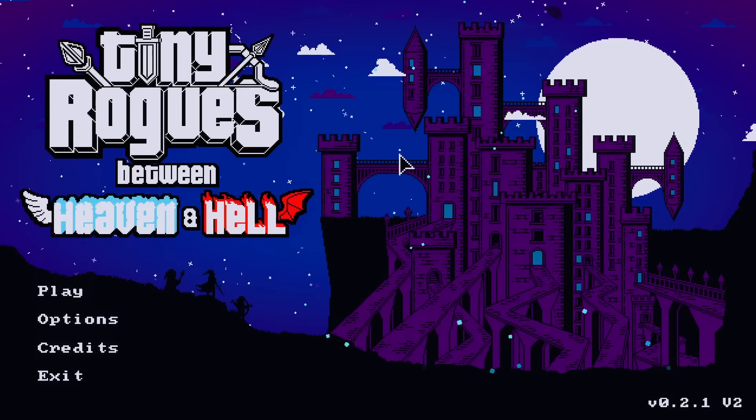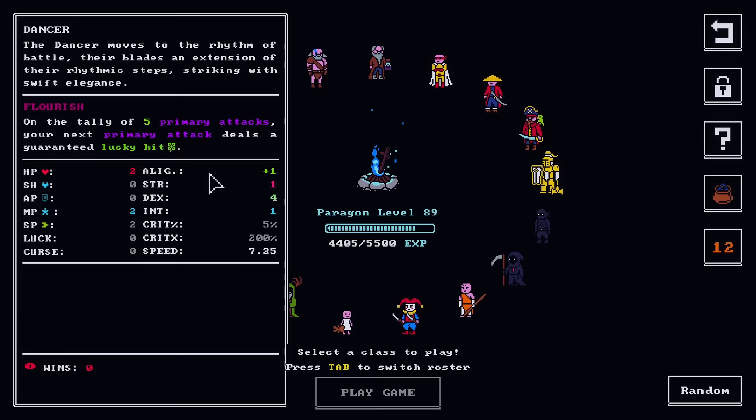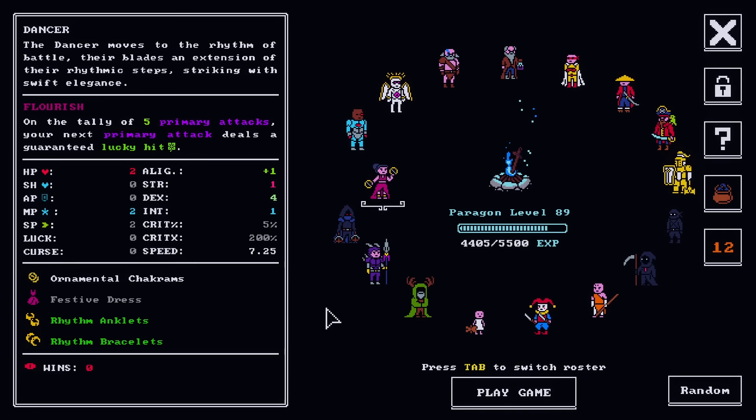What's up everybody? We're back with some more Tiny Rogues, and we've still got more new characters to check out. Today we're going to check out the Dancer. She moves to the rhythm of battle — her blade's an extension of her rhythmic steps, striking with swift elegance.